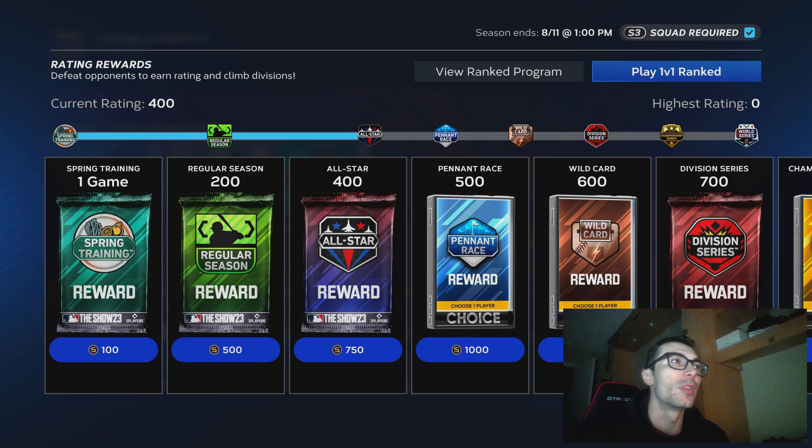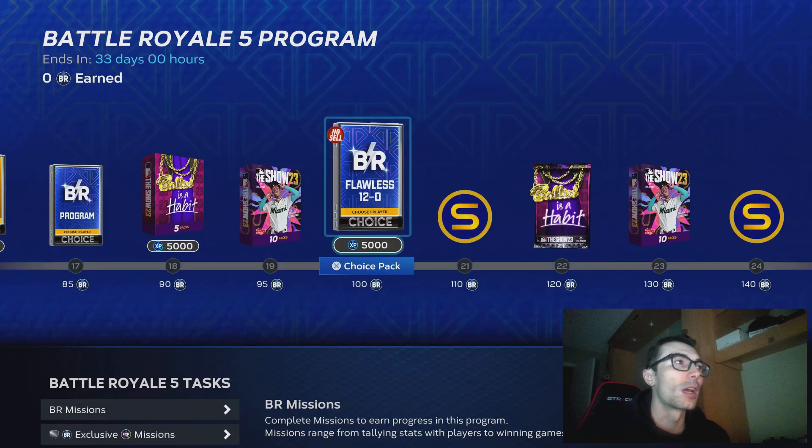I like to use the different schedules within the game. If you take a look at it, the next thing within Seasons and Battle Royale is pretty much coming out in August. We just got the brand new Battle Royale program with brand new Flawless Rewards. I would like to see some type of flash sale probably within the next 40 days or so, probably around August 18th or maybe even August 25th.